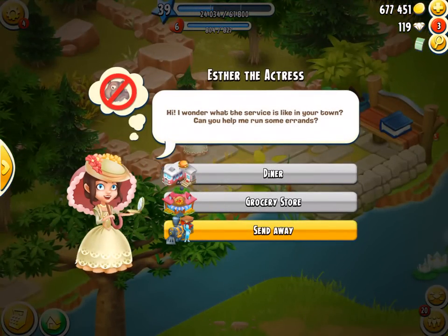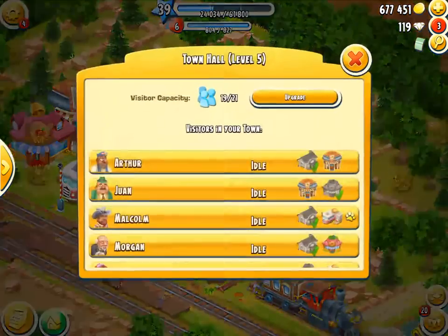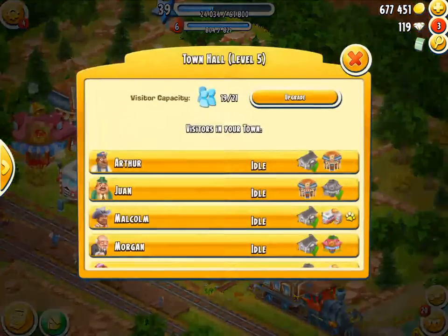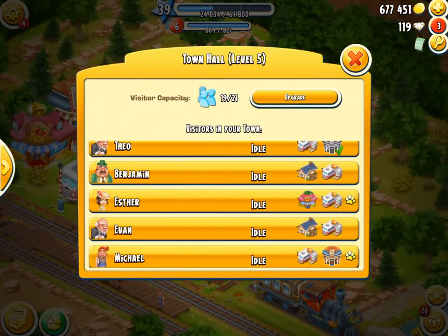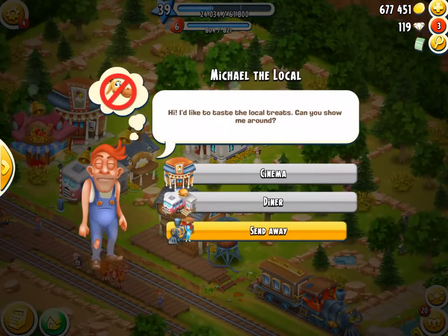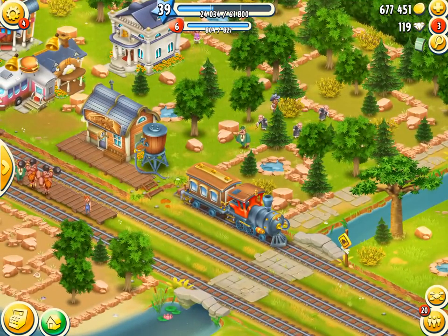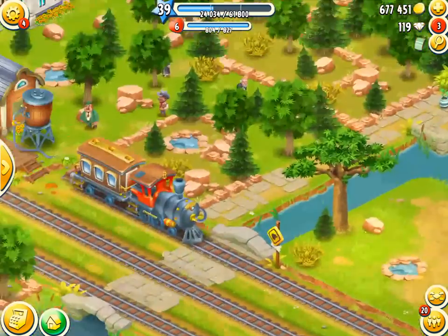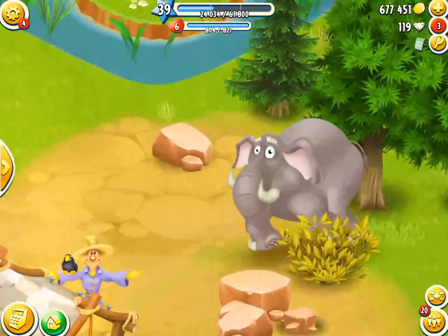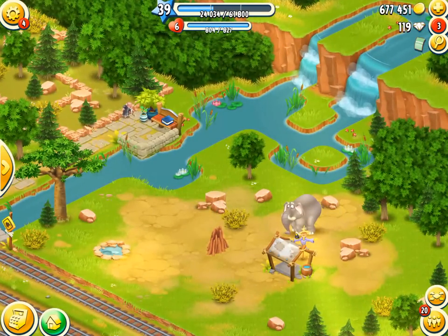We've already got our first person wanting to see a hippo - but I haven't got a hippo. This little paw print thing - come on, seriously, no one wants to see an amazing elephant? You want a giraffe? I'm gonna send some of you off. You've gotta appreciate the beauty of an elephant - these endangered animals. So you can go, Michael - you don't wanna see my elephant, well you're not good enough for my town. Away you go, I'm sending you away. If you're not happy to see my elephant, just leave.